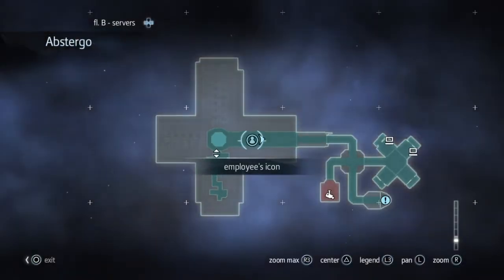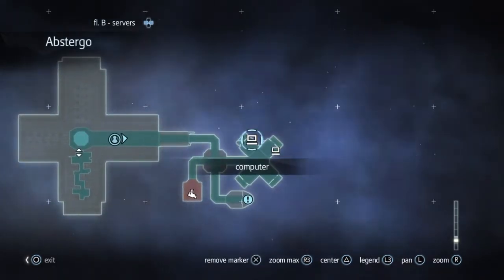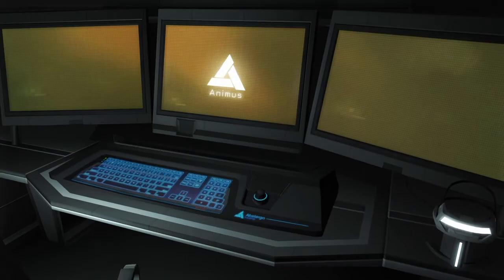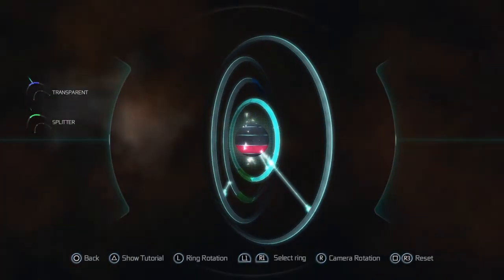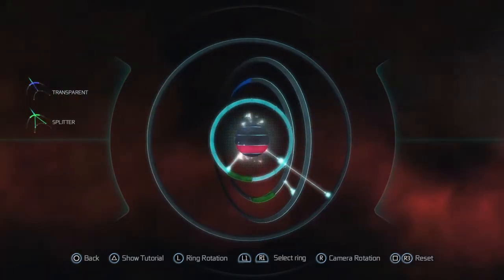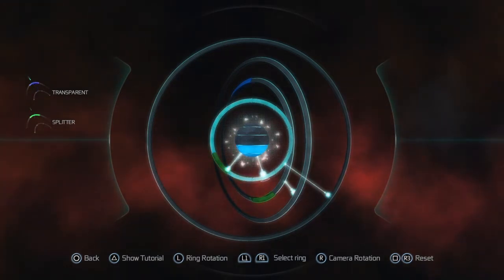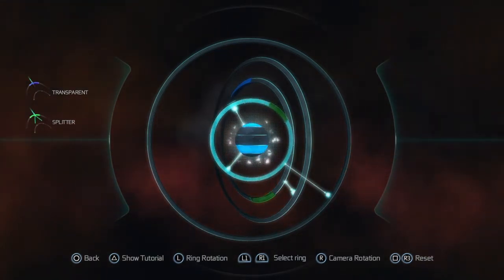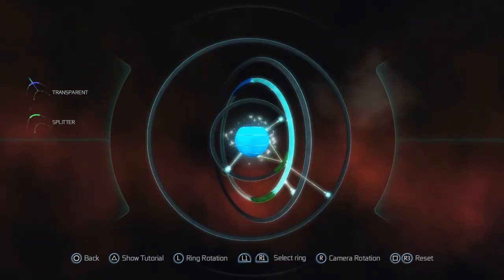So these are in the basement and there's only two of them left and these will be the last two that we're going to get. So the first one is over here. When you get to it, you start the normal procedure. We'll start with the small ring in the middle and we're going to move it to the second area.